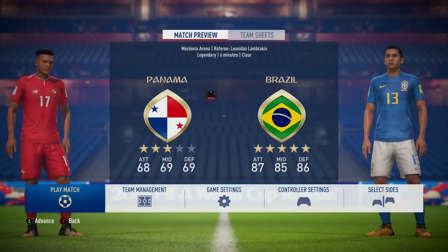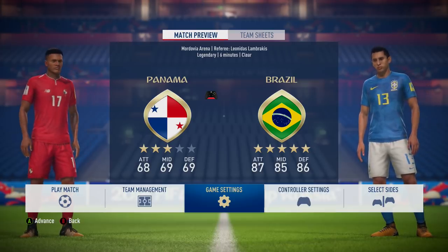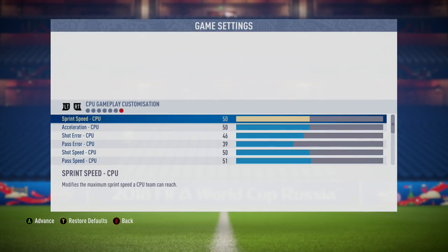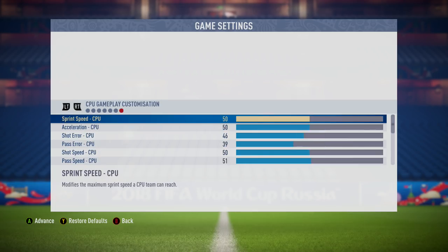So I'm gonna be Panama up against Brazil. Now already you're seeing here that there's a slight disadvantage, but ladies and gentlemen, that is not where the impossibility becomes. Where the impossibility happens is in the slider settings — I'm gonna be playing an entire 90-minute football match and attempting to win on this setup. Zero sprint speed, zero acceleration, 100 shot error and pass error, zero goalkeeping ability. The CPU ones haven't been changed because I don't feel like they need to be. I'm already at a slight disadvantage here.